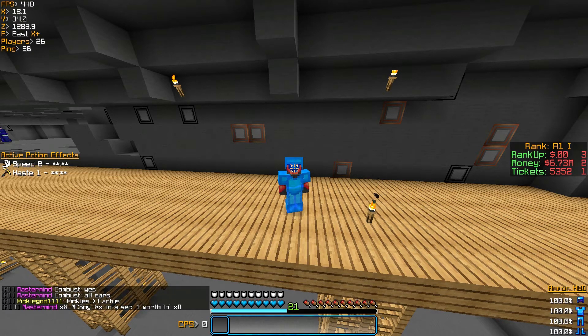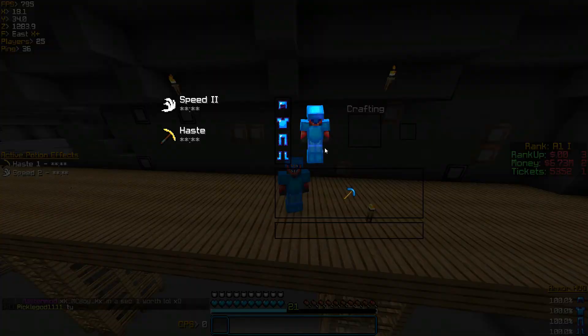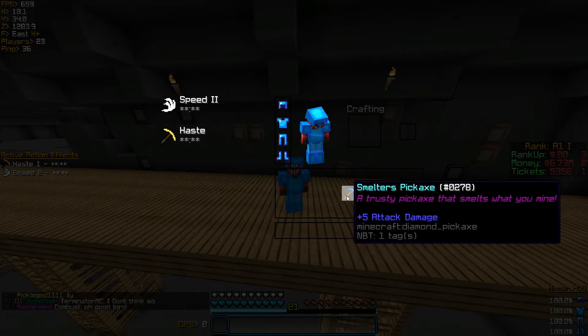Basically in this giveaway, I'm not giving away anything super special, but it's something. It is a Smelters pickaxe, as you guys can see. It is unenchanted, but this is worth $4 on the regular shop itself, so that's $4 free for you guys. One lucky winner will get this pickaxe.